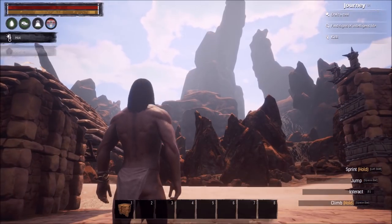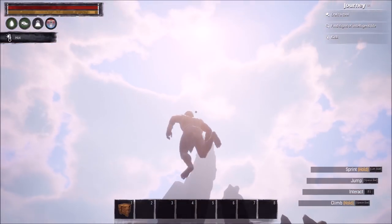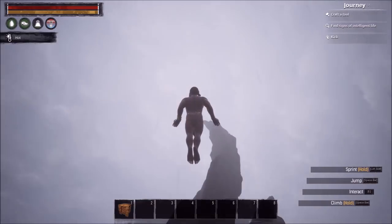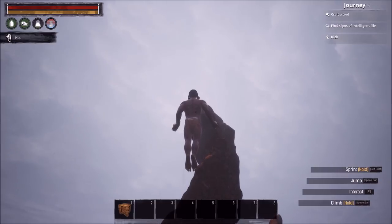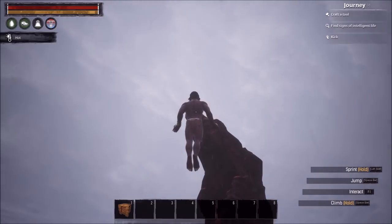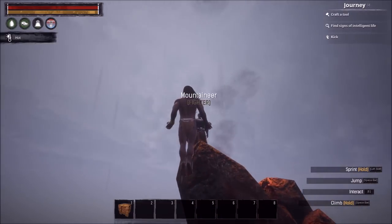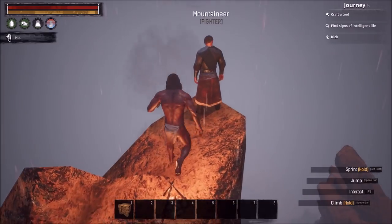I'm not going to show you how to climb up because that ruins the fun. But if you're going to make the climb, bring water — when you're climbing you drink water like a fiend, especially if you're hot in the desert. Make sure you have at least one or two full water skins. Also, to make this climb easier, have about 20 grit — that will get you up easily. You could probably do it with 10. Just make sure you're wearing light armor and not encumbered.